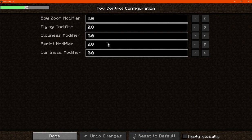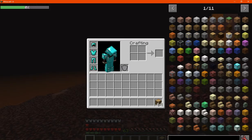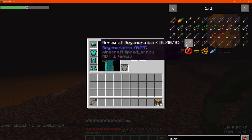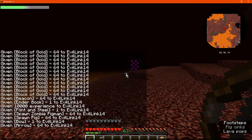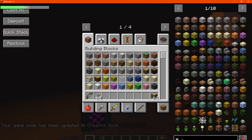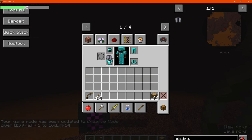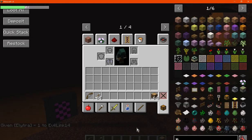So we'll obviously go with the defaults and use each one to get an idea of how things differ between them. We'll try flying as well, which I'm assuming is going to be with an elytra, not in creative. We'll try and set that up correctly, because I always mess them up instead of actually doing them correctly.